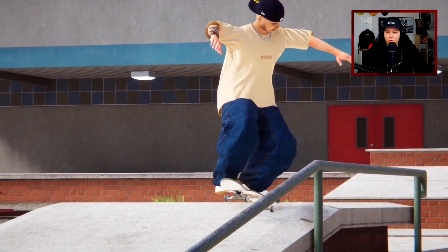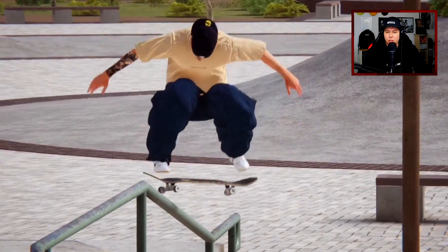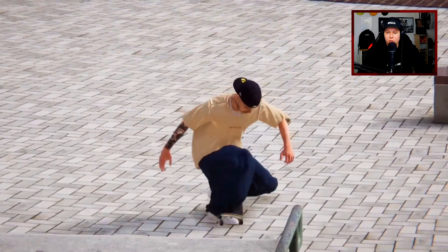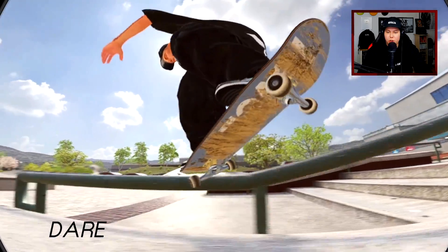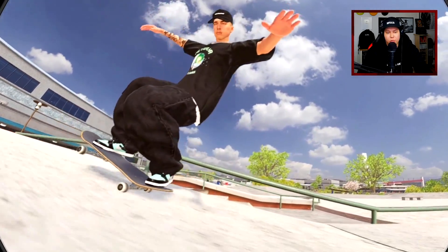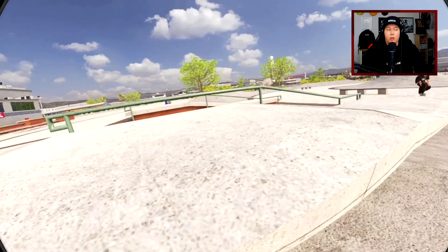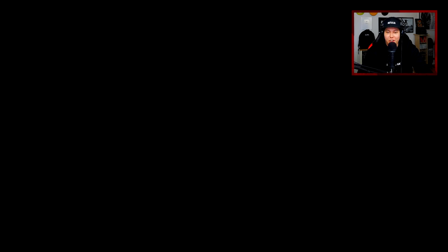Then we got Diggs with a switch flip nose manny, going back down, kick to front nose — that was really really nice. Nollie flip Bennett grind — that's a nice one too. Holy damn, what a combo. And we got Dare ending it off for the Metralia team. That was nice, kind of simple, but just really really good looking. What a hard flip — yo, that was good.